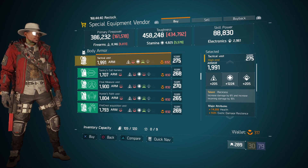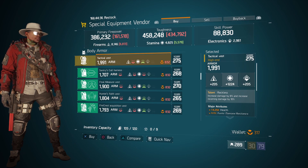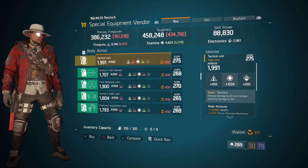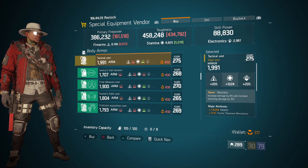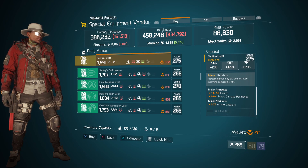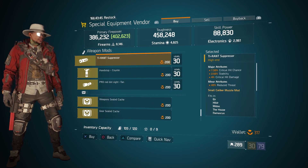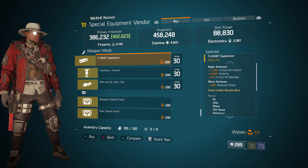Also here we got a Tactical Vest with the talent Reckless on there, with a gear score of 275. It has 1,991 armor, its roll for stamina is 1,224, and the attributes it has are health, exotic damage resilience, and ammo capacity. Also here we got a Tyrant Suppressor with 7.50% crit hit chance, 2.50% stability, and 4% crit hit damage.